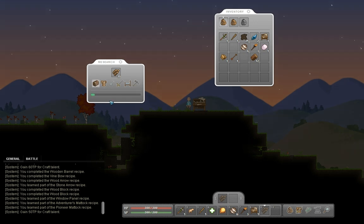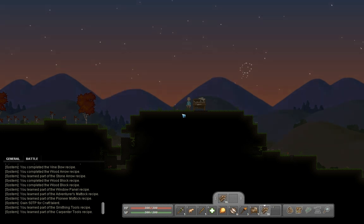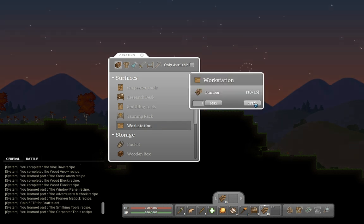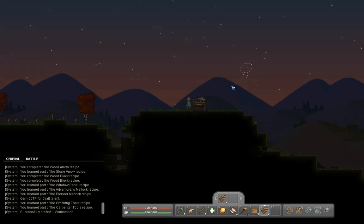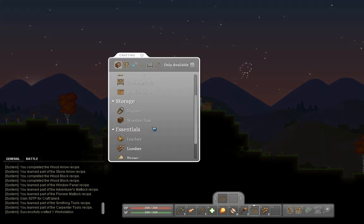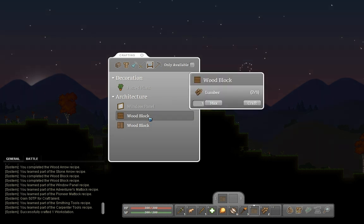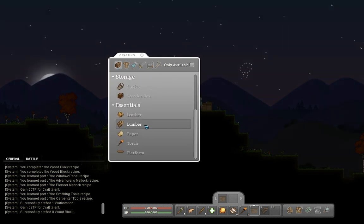You learn a part of the pioneer - how neat. Smithing tools, that's lovely. Carpenter's tools, that's lovely. Workstation - only going to make one. Made for common craftsmen. Just put it right here for right now. And then if I stand near it - improved. I'll make a wooden box. Platform. Button block - there we go. Max craft.